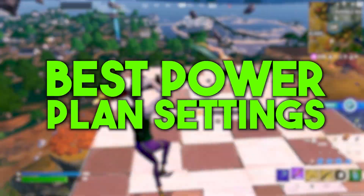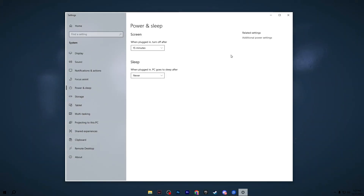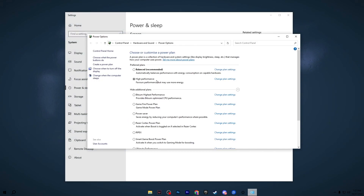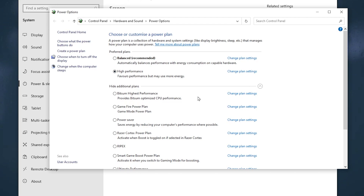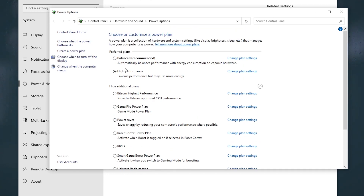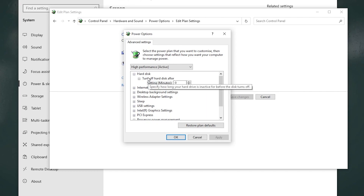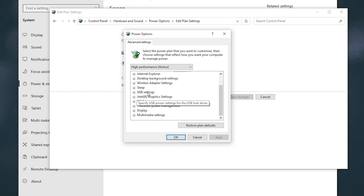In the third step we are going to optimize the Windows Power Plan settings. Go to Windows Search and search for 'Power and Sleep Settings,' then go to Related Settings and select Additional Power Settings. From there, find the High Performance power plan and go to Change Plan Settings, then Change Advanced Power Settings. Find Hard Disk, go to 'Turn off hard disk after,' and change the value to zero. Many people have low FPS because their disk is running in the background — setting this to zero prevents that. Then scroll down, go to USB Settings, expand it, go to USB Selective Suspend Setting, and disable it.